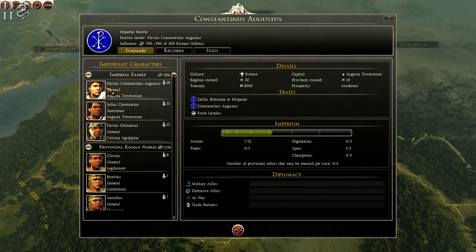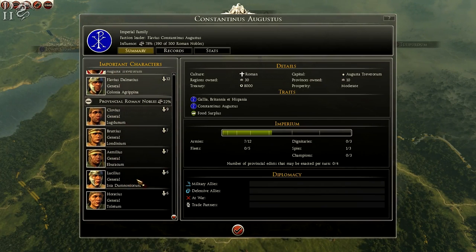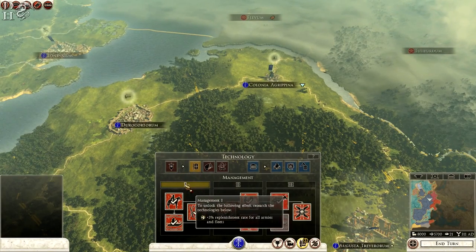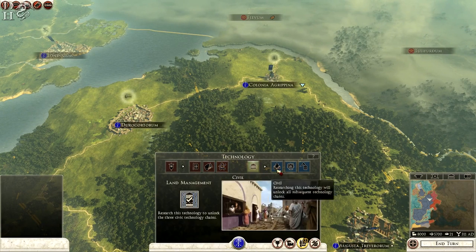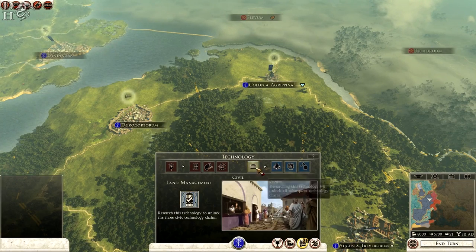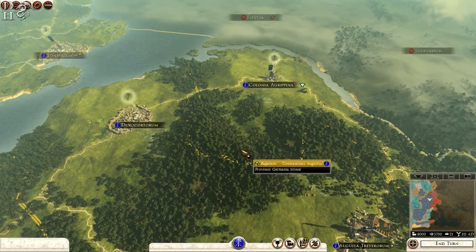We have Constantine, Julius Constantius, Flavius Dalmatius, Clovius, Brutius, Emilius, Lucius, and Horatius — loads of generals to begin with. Some of the technology tree has been done for you already, so you don't have to worry about that. The first full tier ones are all done for management, same for siege, and the same for economy and construction. So you've got all level one stuff already and some level two stuff as well — most of your construction and research has been done at the start.